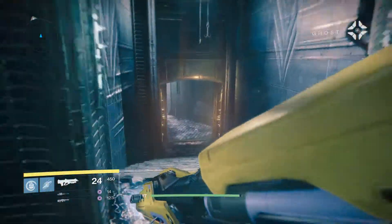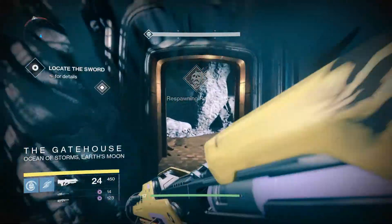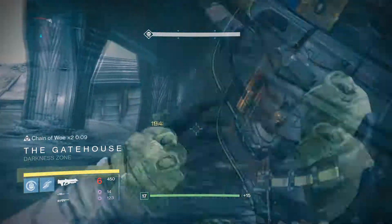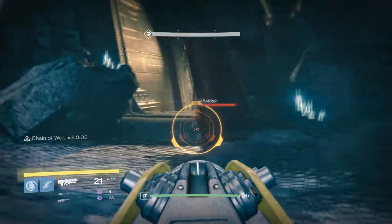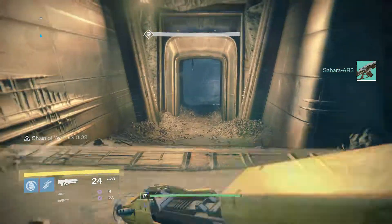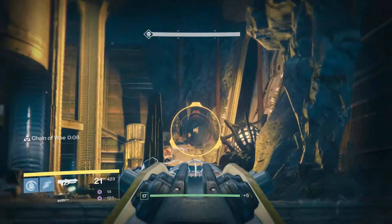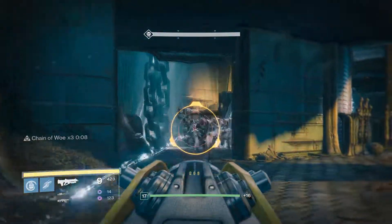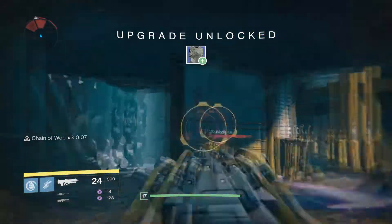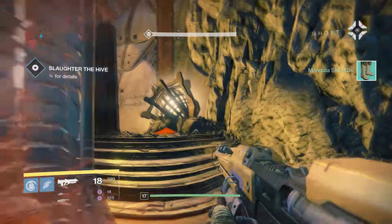We're going down into scary territory. Got a sniper — not to unsettle you, but I'm tracking the sword by the light of the guardians it's killed. It's further below. Tracking the sword by the light of guardians it's killed — is that a sign of what's to come? There's an engram there; gives us a green auto rifle we probably don't need. The sword is close — I can feel its power. Definitely more to come, I know that much.